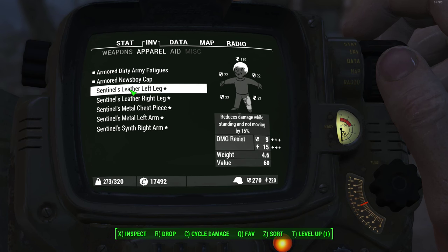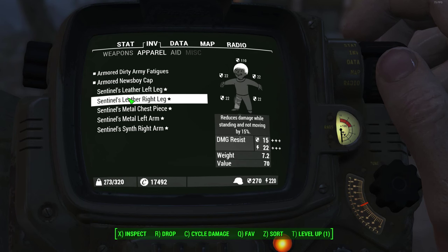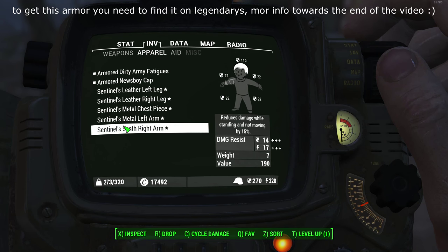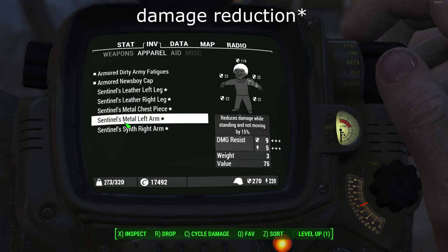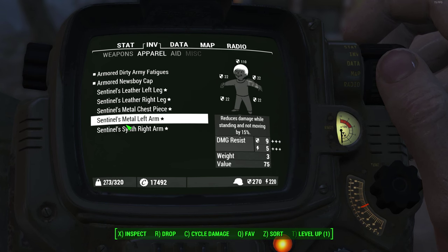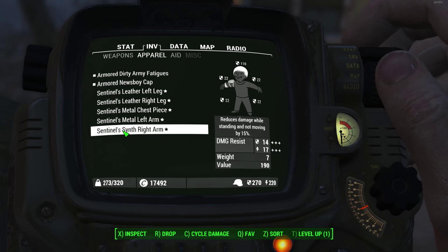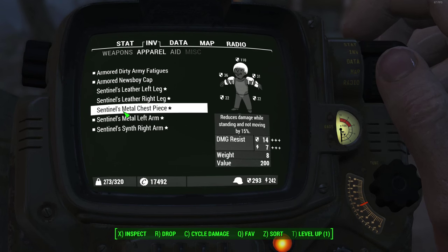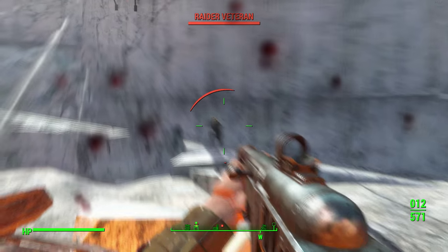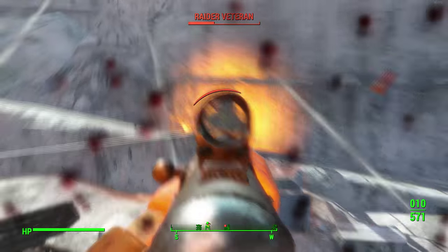The beauty of ballistic weave is you can wear armor on top of it to increase your armor rating even more. Normally I'd say go for heavy combat armor, but what you're going for here is legendary Sentinel's armor. The Sentinel's prefix gives you plus 15% damage resistance when standing still — and that's per piece of armor. If you manage to find five Sentinel pieces, that's 75% damage resistance without any perks, which is absolutely crazy. Alone, you're already a tank.